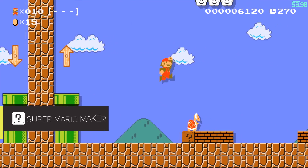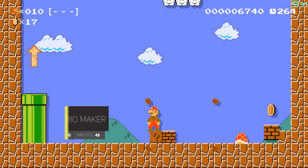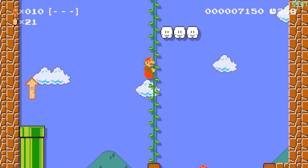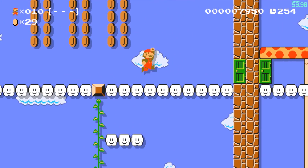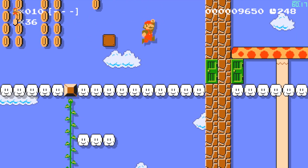Super Mario Maker has been extremely stable for the last couple of versions and remains probably the most stable game on Cemu right now. It almost consistently maintains a solid 60 FPS and very rarely dips into the 30s for less than a second, only because it is loading a new asset that hasn't been cached yet. Super Mario Maker is very playable and one of the best titles on Cemu.